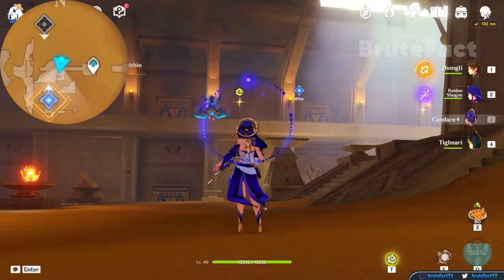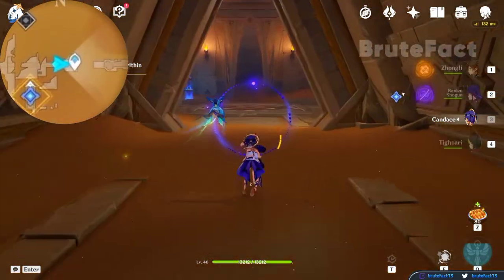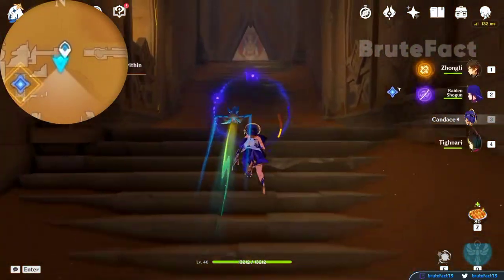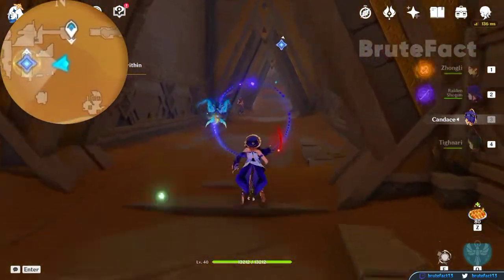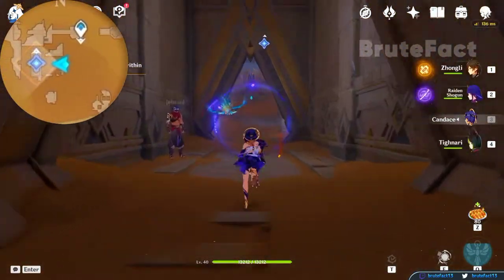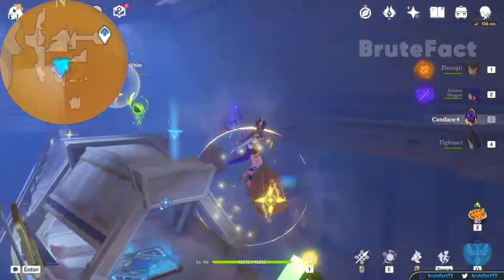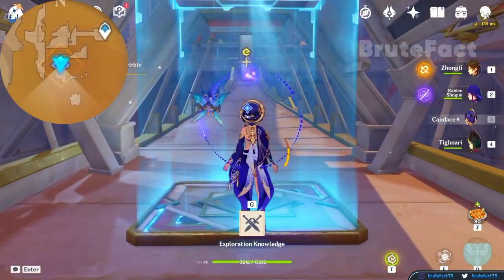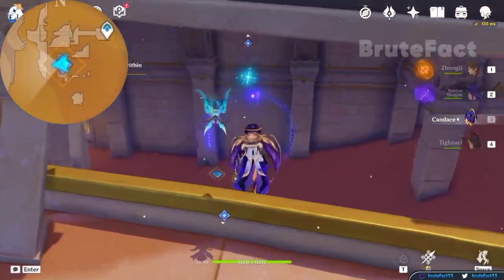Head east and enter the room on your right side. Use the four-leaf sigils and take the blue pyramid, then place it on the blue glowing tile. Select release and follow the glowing orb.